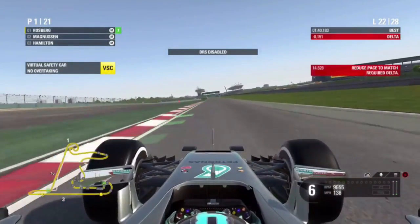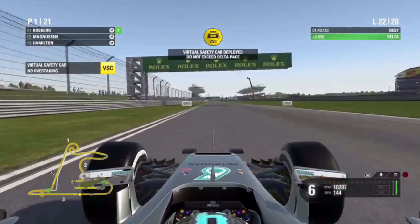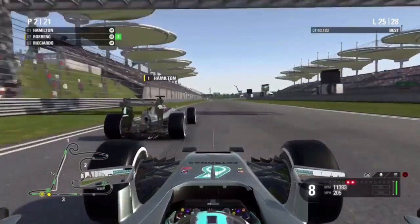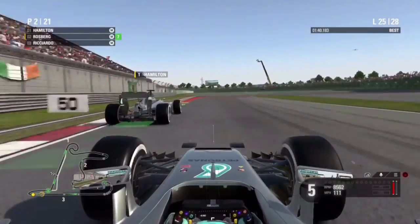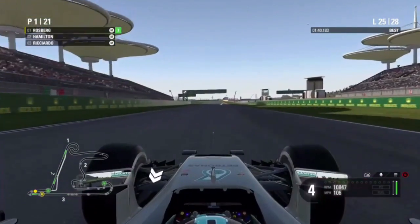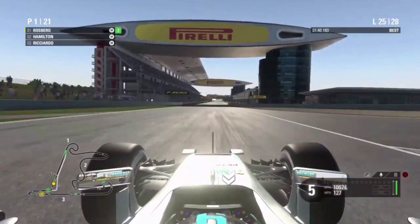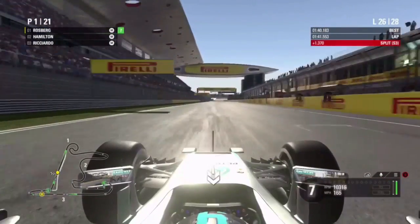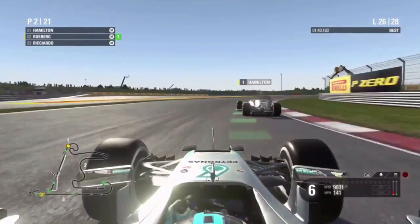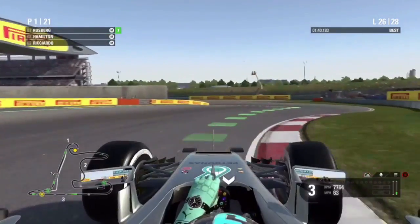On lap 22 the virtual safety car has been deployed, but there's no need to come into the pits as we can easily go to the end on these tyres. On lap 25 Lewis Hamilton uses DRS to get in front of us. We try to get him back into the hairpin and it's side by side, but our teammate yields. He then gets DRS on the main straight but we brake early to make a switchback move and are back into P1. On lap 27 Hamilton again gets DRS, holds P1 around the outside, but we then get DRS ourselves, open it down the straight, and overtake him into turn one — back into P1 once again.